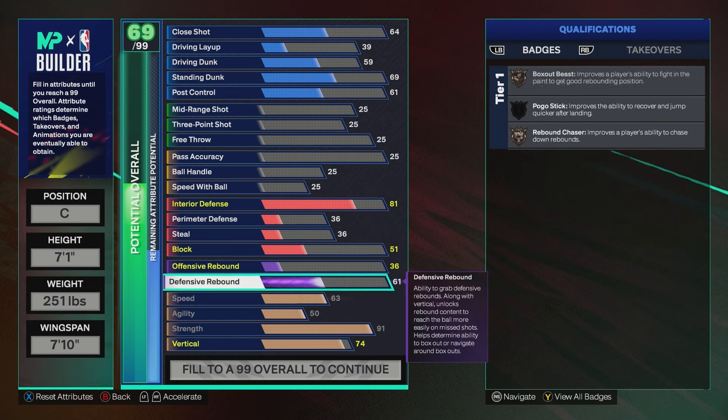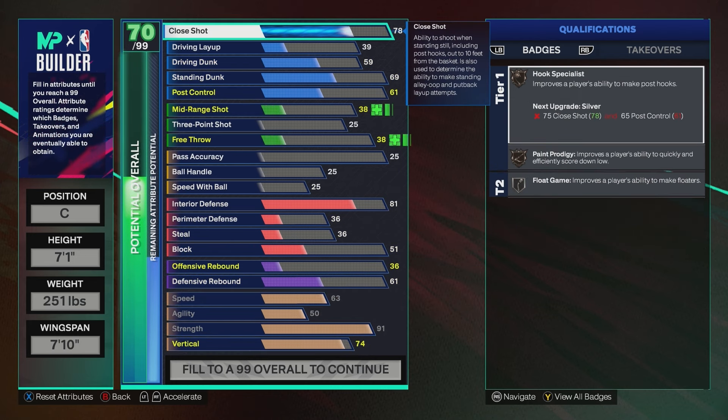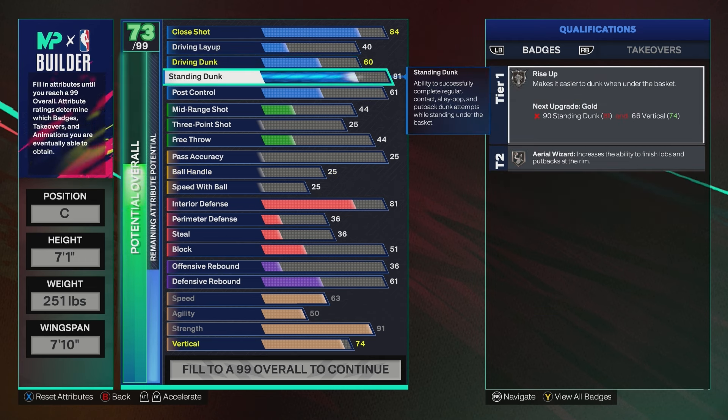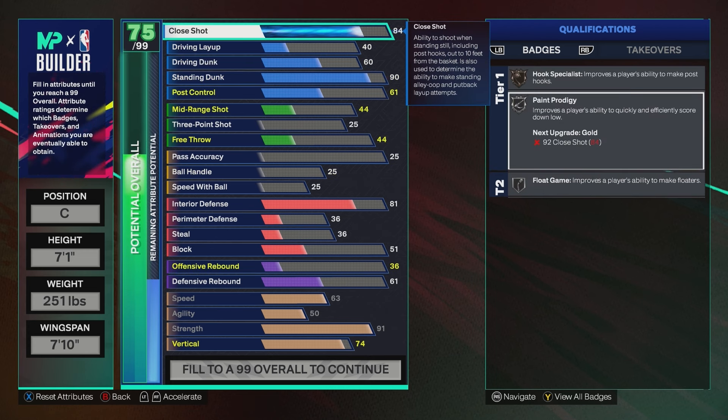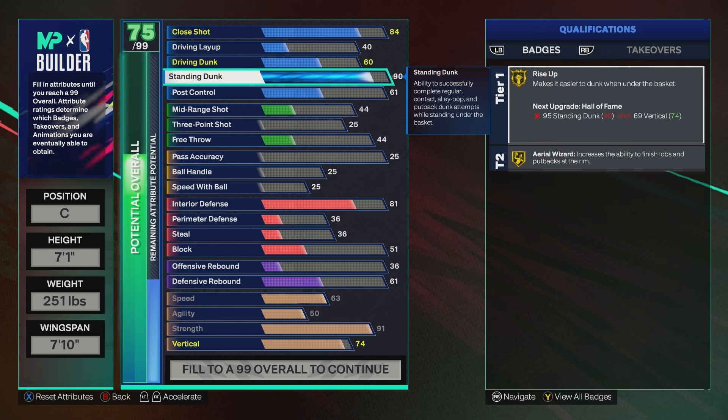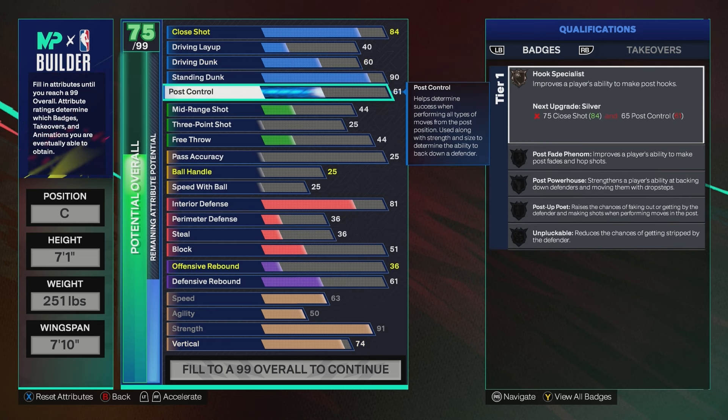For finishing: 84 close shot, 40 driving layup, 60 driving dunk, 90 standing dunk. The 84 close shot gets you Silver Paint Prodigy — you could use your plus-one badge upgrade to take it to Gold. The 90 standing dunk gets you Gold Rise Up and Gold Aerial Wizard, which are pretty good for a shooting center. You could also use that plus-one to take Gold Rise Up to Hall of Fame if you wanted.